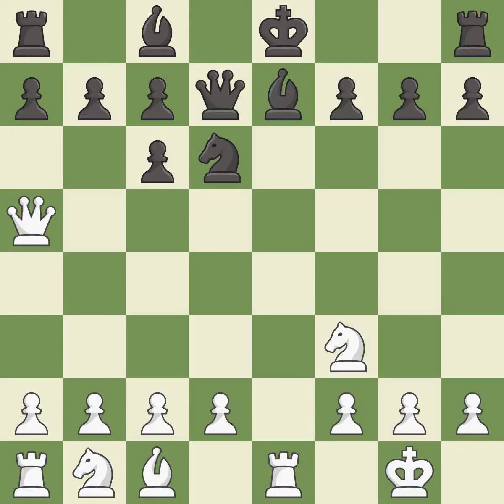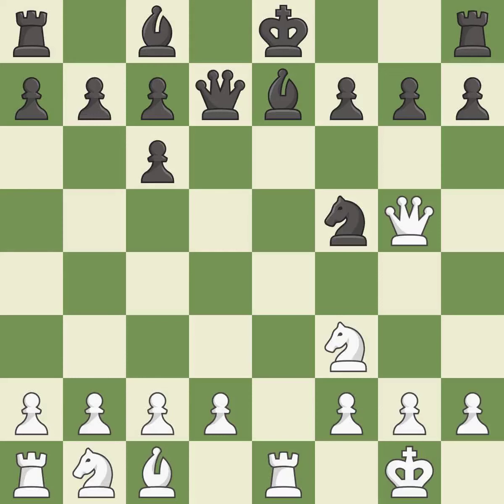It is excellent. This blocks the check from an opposing rook — it is best. This ignores an opportunity to develop a knight off its starting square — it is an inaccuracy. This defends the attacked pawn; this is the only good move. This threatens to kick a queen — it is a great move.